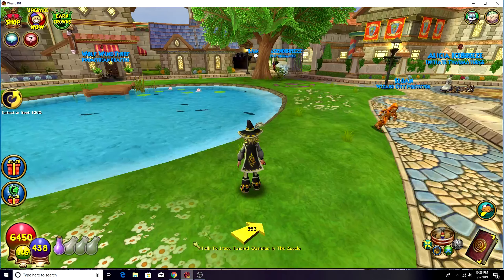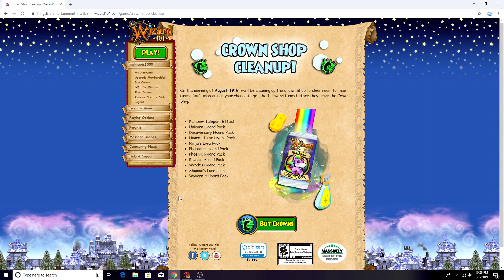I find it really weird that they're removing stuff from the crown shop because obviously that's their main source of money. Especially these three fairly new items that are at most a year old - that doesn't make sense to me. The Horde of the Hydra pack - the only good thing in that is a mount, and that one's extremely dated so I guess removing the old packs makes more sense. The Witch's Horde Pack came out a few years ago too. Green warding gear also won't be obtainable anymore with the Wyvern's pack gone.